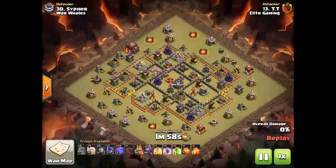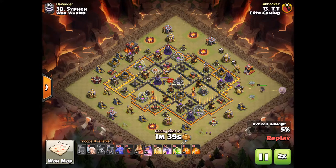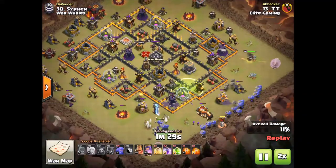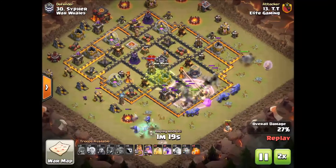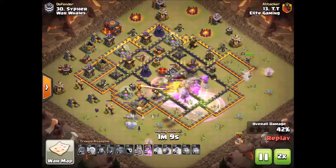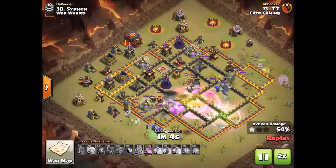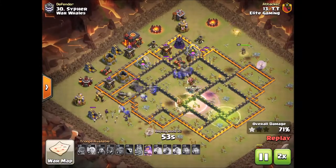We're going to get started with TT's hit. This is a bowitch attack — queen walk at the three o'clock mark, then the witch-slap portion at six o'clock, going into the core section with the giants and the rest of the bowlers to get into the core. He's waiting very patiently with his spells, sends in a rage spell right in the middle, taking care of business and making sure his troops stay alive, then sends in the next rage spell.